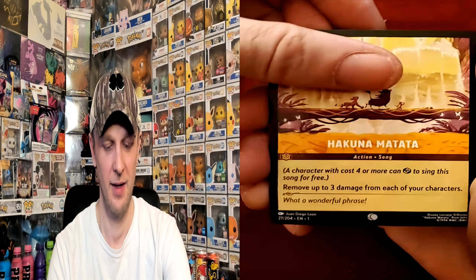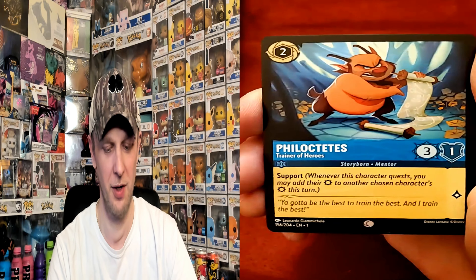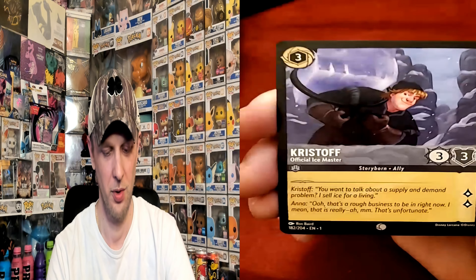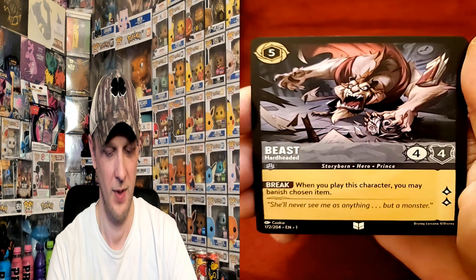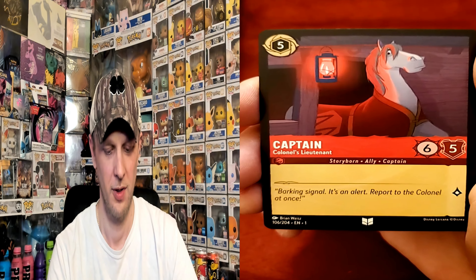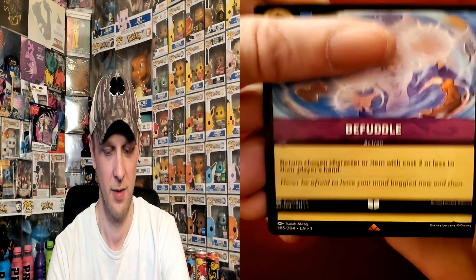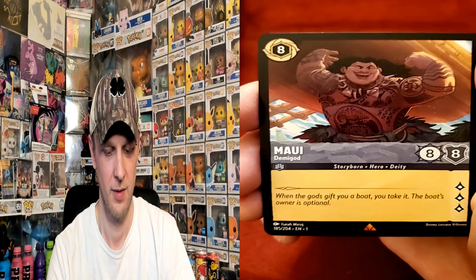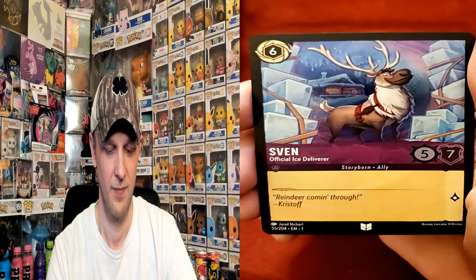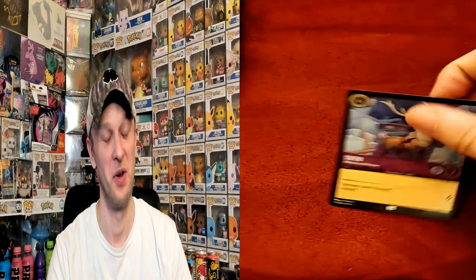Pack three cards: Hakuna Matata, Magic Broom, Sudden Chill, a sword card, Beast — I've always liked the art on those cards, some of the artwork is absolutely amazing — Message in a Bottle, Maui, Ursula's Shell Necklace. Another bust on pack number four.